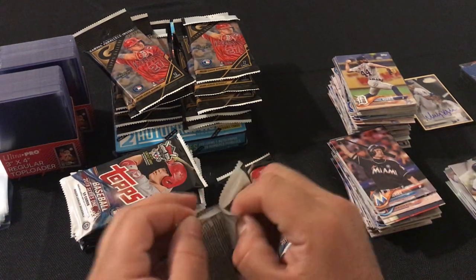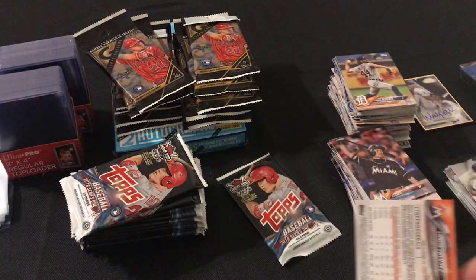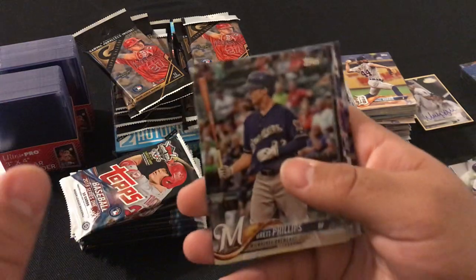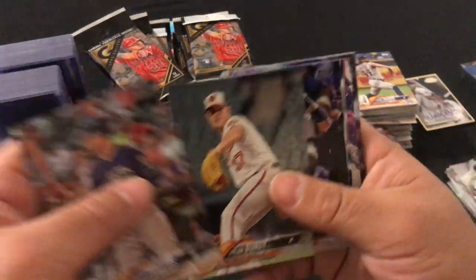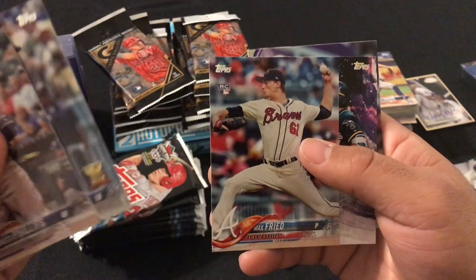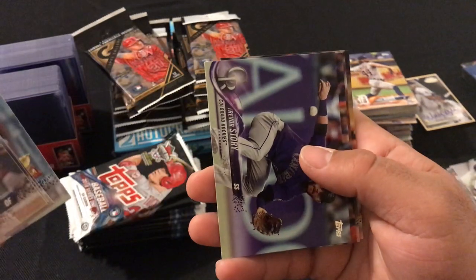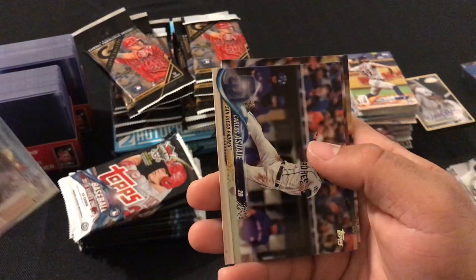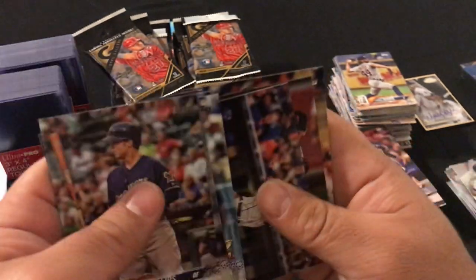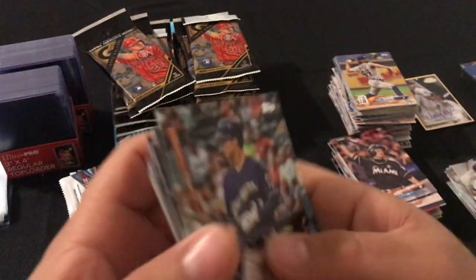Next pack: Brett Phillips, Dylan Bundy, Starlin Castro, Cody Bellinger, Max Fried Superstar Sensations, Chris Davis, Trevor Story, Carlos Asuaje, Chris Owings, and Edison Volquez.